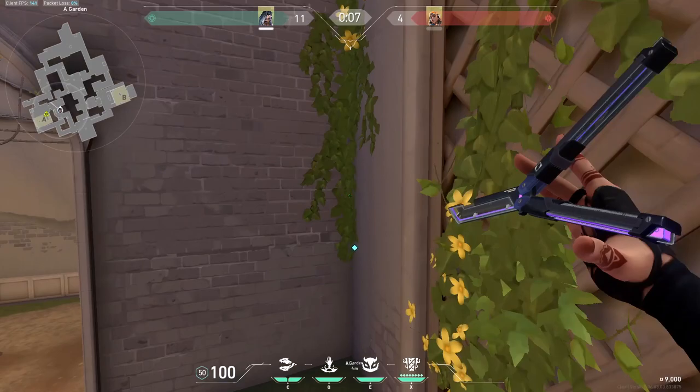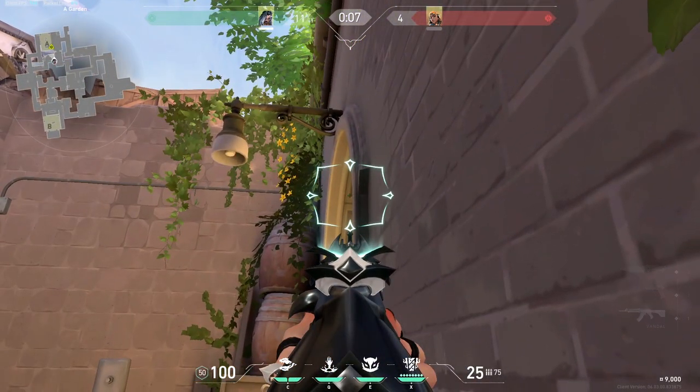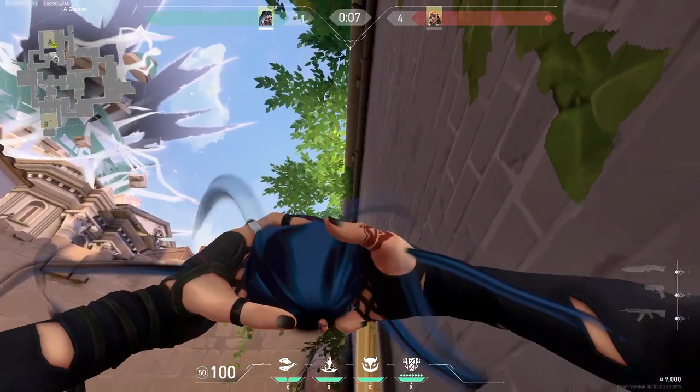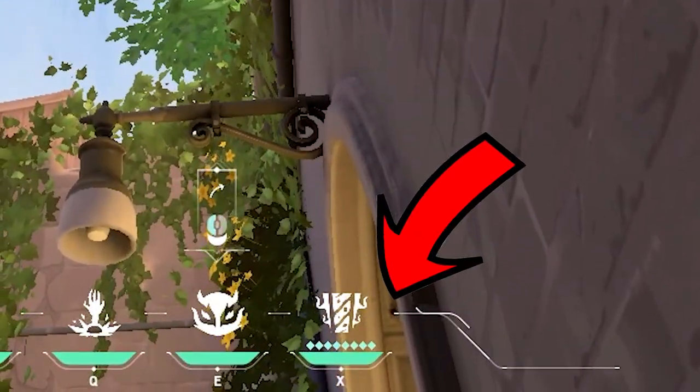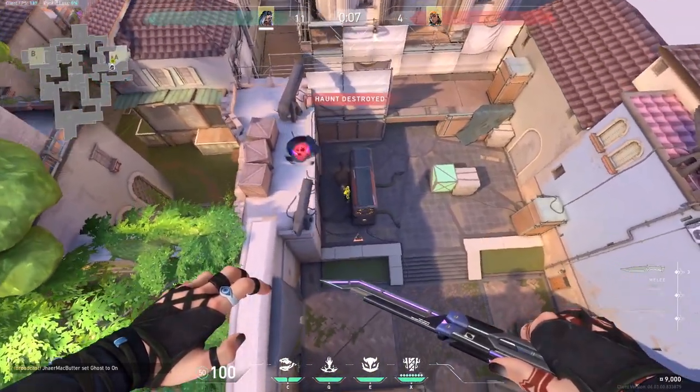From this corner, pay attention to the bottom left tip of that frame thing right over there by this arch. Take out your haunt and place the edge of your hotbar line right there on that reference point, then do a regular throw. The haunt lands right over here and pretty much scans all of A site.